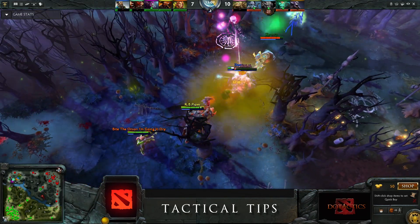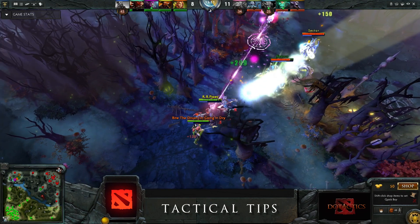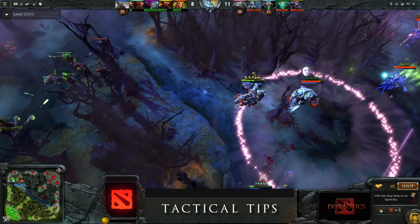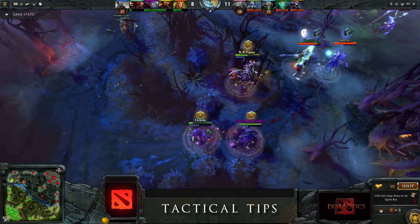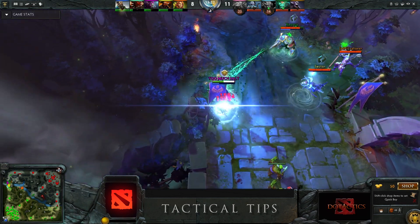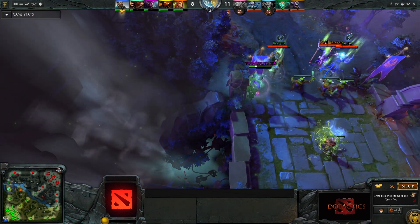In teamfights, make sure to position yourself well and let your teammates initiate preferably. In theory you can initiate with Wrathfire Blast, but it is more important to be the overall damage dealer in big teamfights. As always, remember to adapt your item choices to the situation at hand and play your role accordingly.